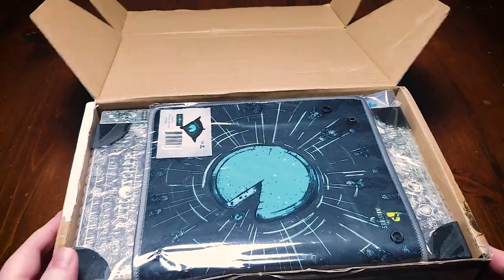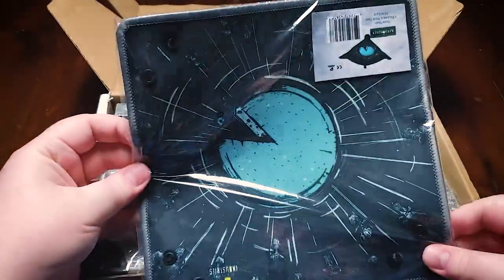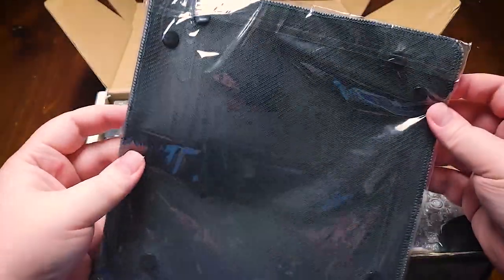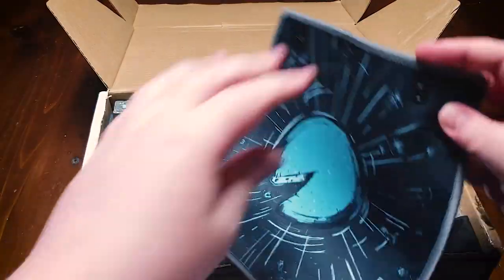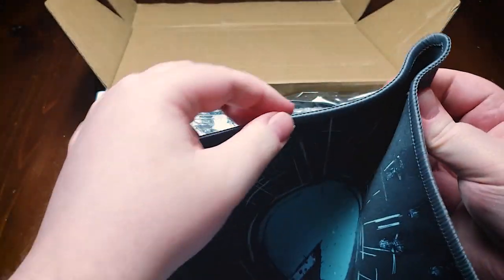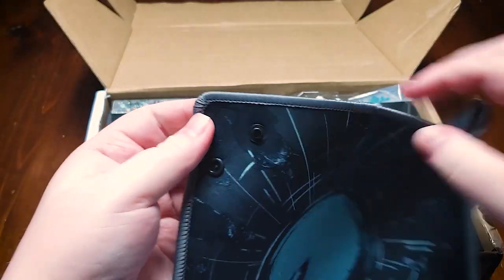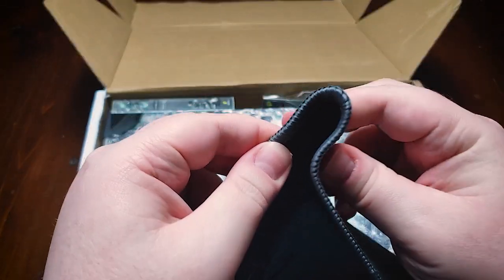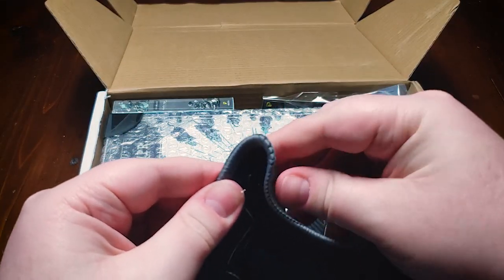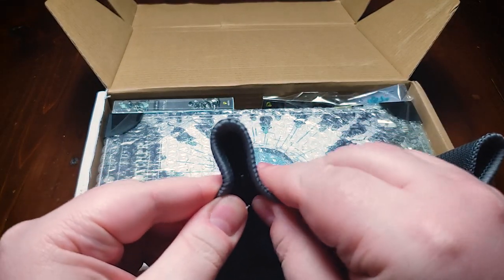We got a couple things here. One, it looks like we got a dice tray — a nice neoprene snap-together dice tray. You can see the stitched edge on it is really nice. You do roll dice in this game when you're attacking, so it's nice to have a dice tray to keep those dice on the table.